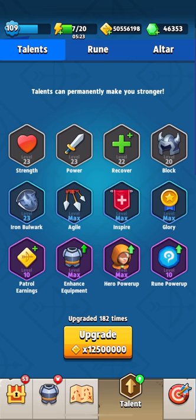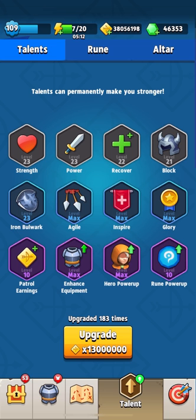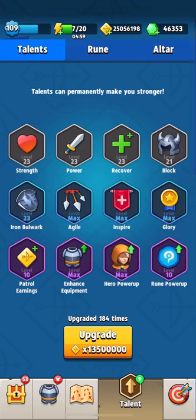Level 181 gives additional attack — much more pleasant. Level 182 is a block, or protection from projectiles — quite a worthwhile talent. And the last talent for today, level 183, gives us spell decrease. Just like that, 130 million gold flew away from us — can you imagine? We will spend the rest on pumping items.